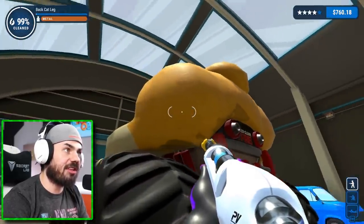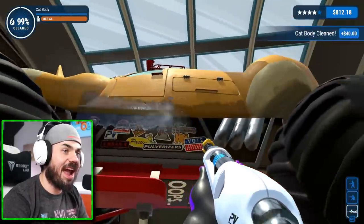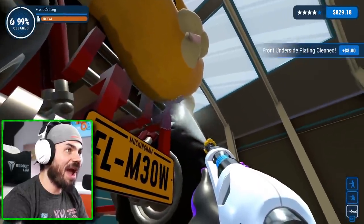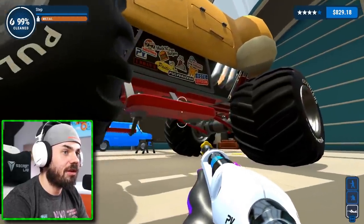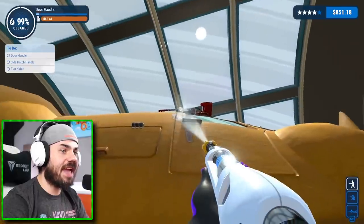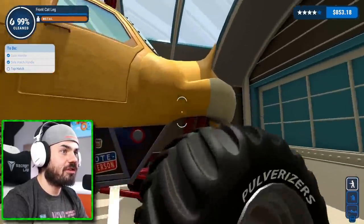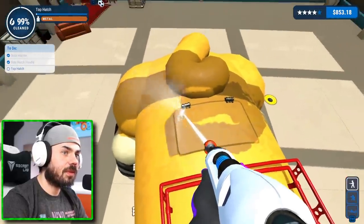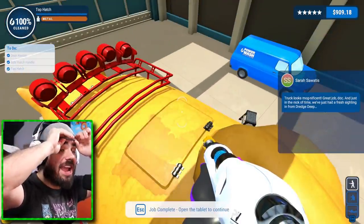I'm pressing the dirt button, keep your eyes peeled. Down here — get this, get the pipes, door handle, side hatch handle, top hatch on the tippy top. I don't see any dirt. Press the dirt button — I did it, I freaking did it! Check this out — I'm underneath the monster truck. Now I'm popping out. This is where I wrote 'help' on the side of the car. I just have to know — what is next?